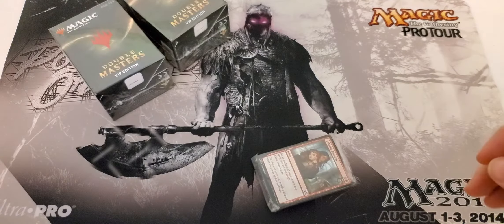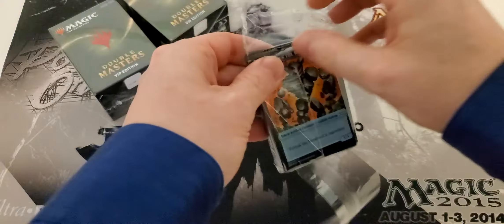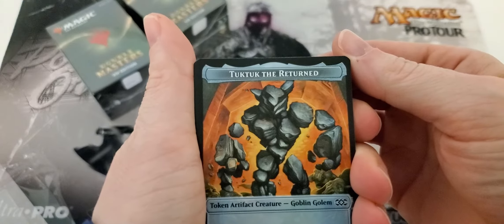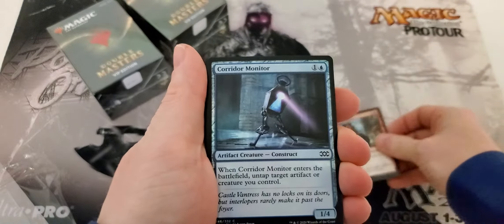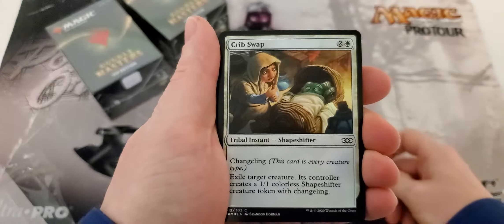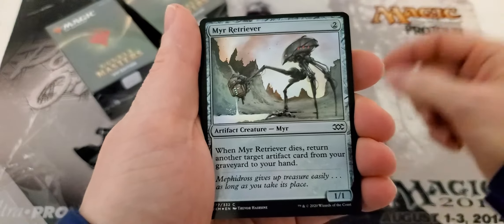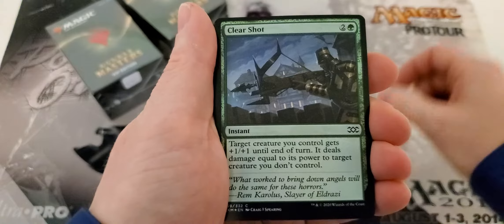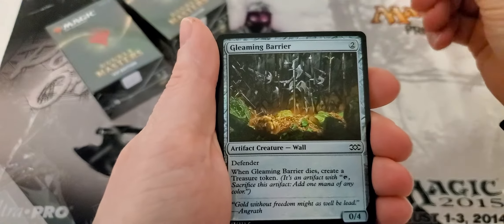All right, voila — the box off to the side. So here we go guys, commons: cathartic reunion, quarter monitor, magnifying glass, crib swap — that's not too bad, not really expensive either though. Yam retriever, costly plunder, clear shot, accomplished automaton, gleaming barrier.